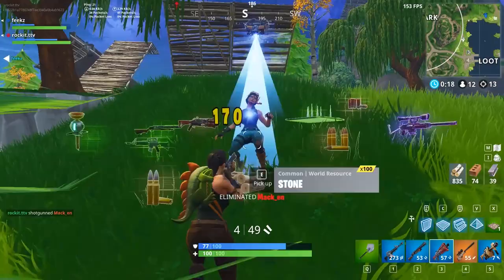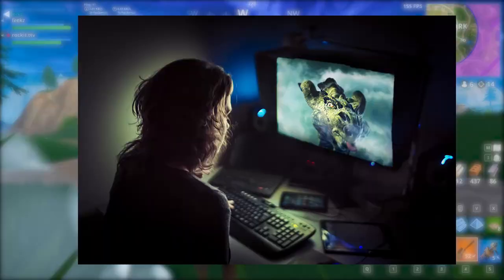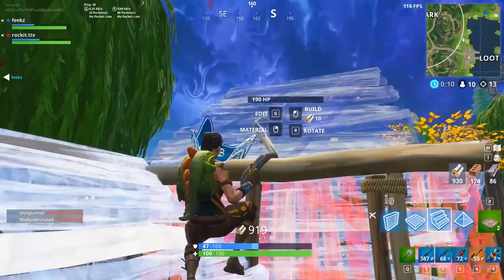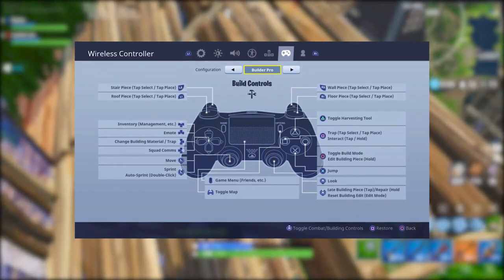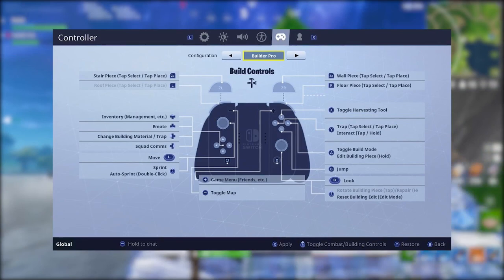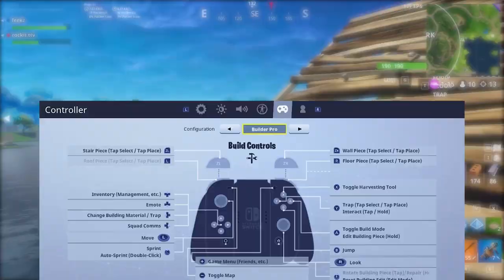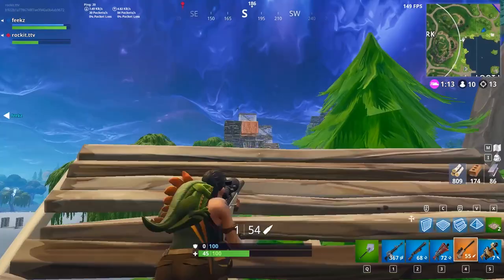Number 8: Builder Pro. In April, Fortnite Battle Royale added a new control scheme custom-built to make building as simple and as quick as possible for players on console. This was because ever since cross-play was introduced, PC players had an obvious and extreme advantage — they could outbuild a console opponent with ease, even if they weren't very good at the game. Builder Pro assigns each building tile its own button: stairs on the left trigger, walls on the right trigger, and the floor on the right bumper. It's a much easier way of building, and in a lot of cases it actually makes console players' building faster than a PC player's, if the PC player doesn't really know what they're doing.